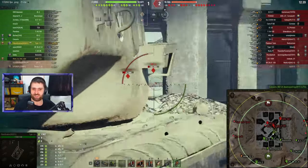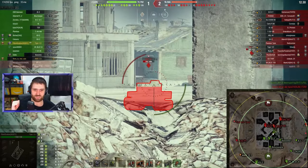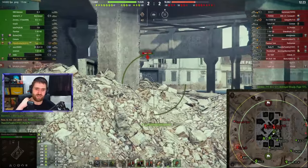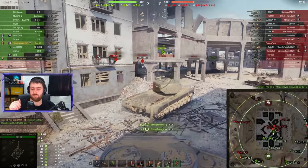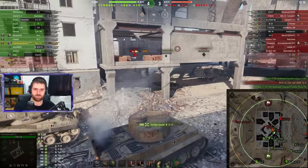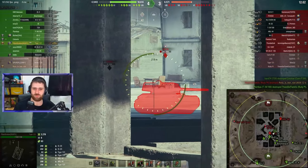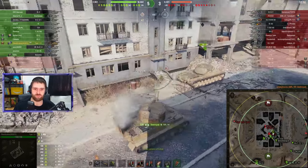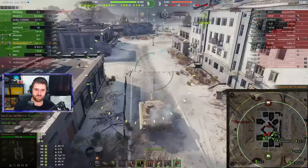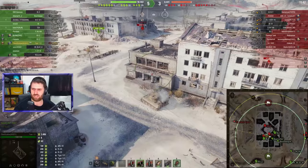Looking at the armor — it's getting blocked by 229mm here, so it's not the best vehicle. Even though the shell dipped down into the gun mantlet, it still goes through because that mantlet isn't very strong — maybe 190mm of effective armor if you hit the center. As for the hull, if you angle a little you can bounce shots from time to time, but a knowledgeable player will still penetrate. If you try to side-scrape, that flat frontal plate sticks out and will be penetrated every single time.